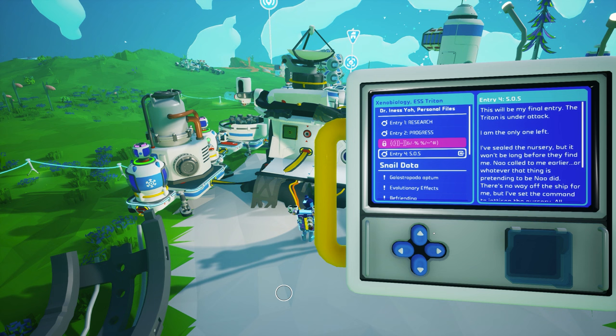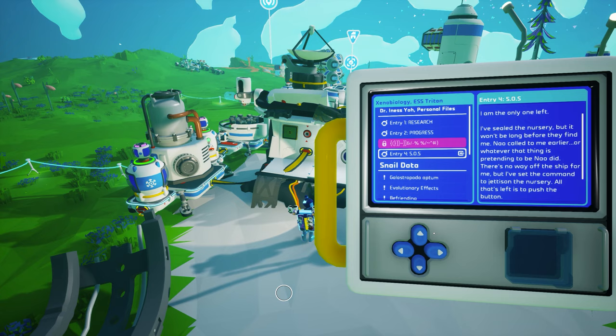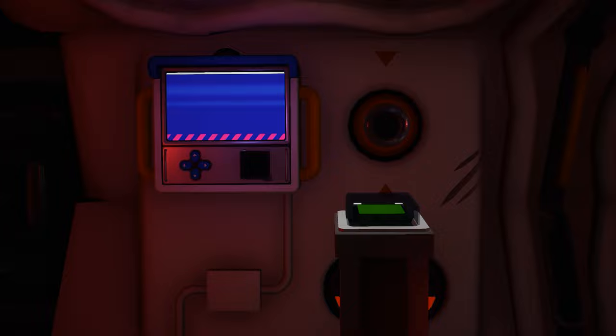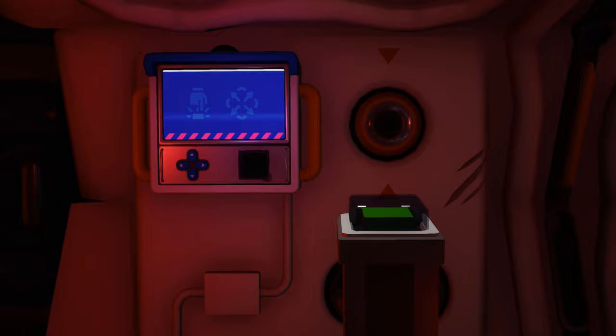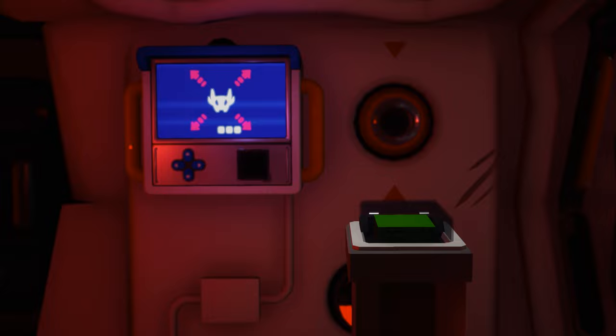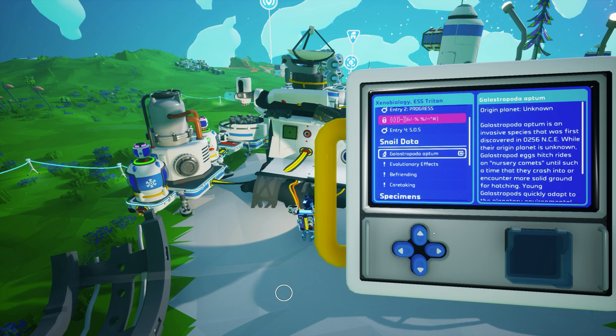The next entry in the data log remains scrambled, but in entry 4, we discover that the ESS Triton has come under attack. It remains unclear who or what attacked the Triton. Perhaps this attack was initiated by the anomaly detected by scanners mentioned in entry 2. Dr. Yeo has come to realize there is no safe way off the ship for them, but they have prepared to jettison the nursery containing the snails. This entry ends with the haunting words: 'I cannot save the Triton, but maybe... I can save them.'